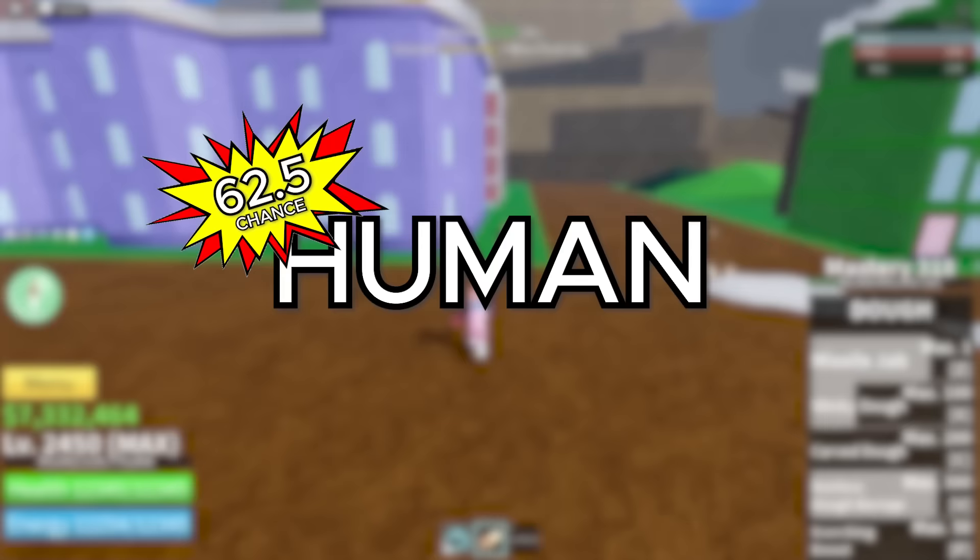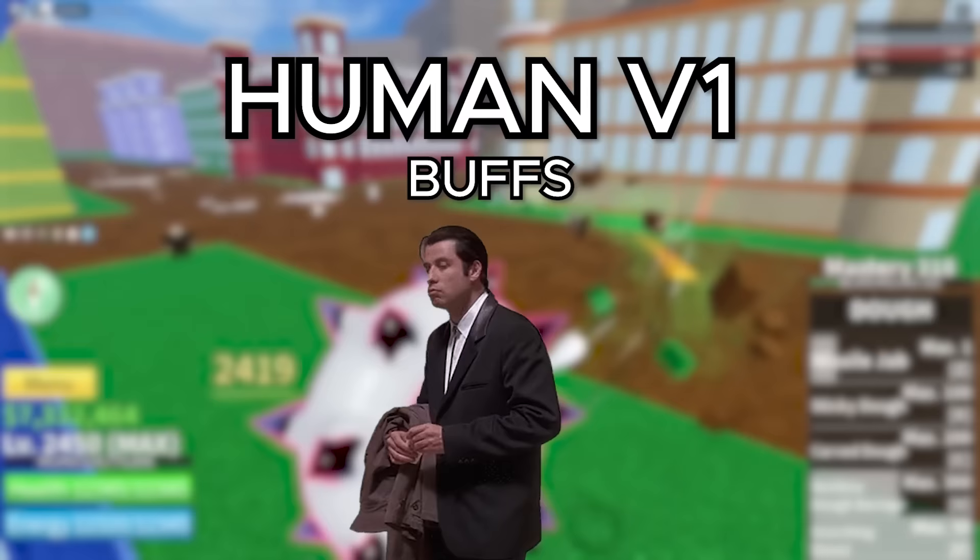In this video, I'm going to be giving you a complete guide to every race in Bloxfruits. Starting off, we obviously got the Human Race — the most common race in game. You literally have a 62.5% chance of being human when you first spawn into the game. And for version 1 of this race, which is the default form, you get absolutely no new buffs.